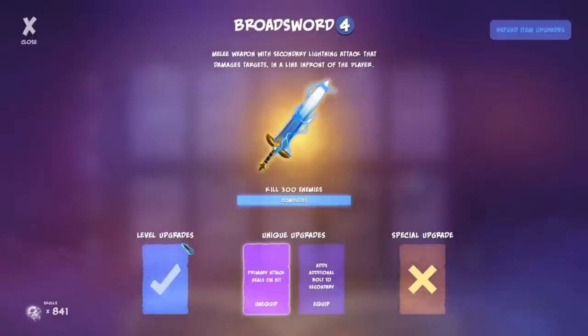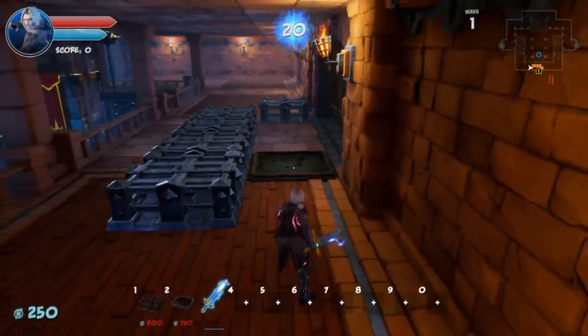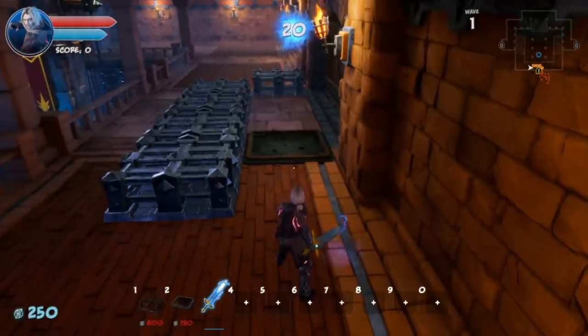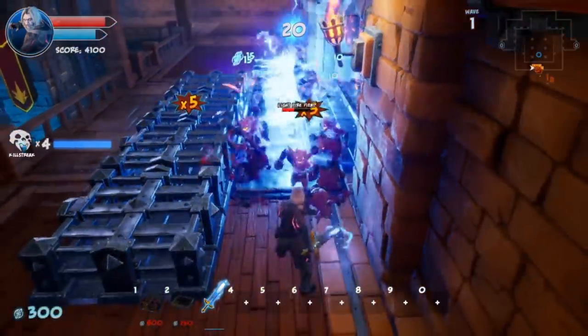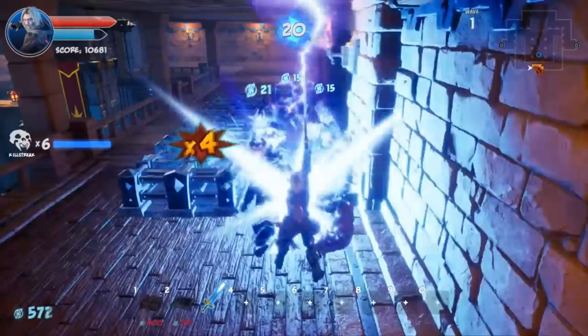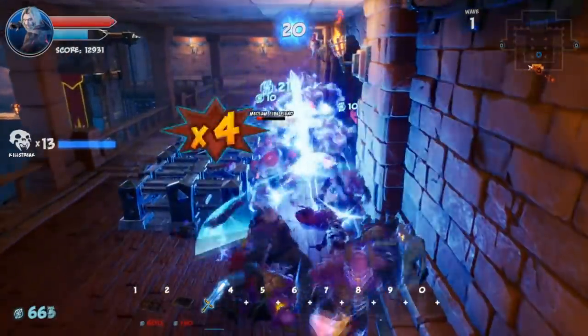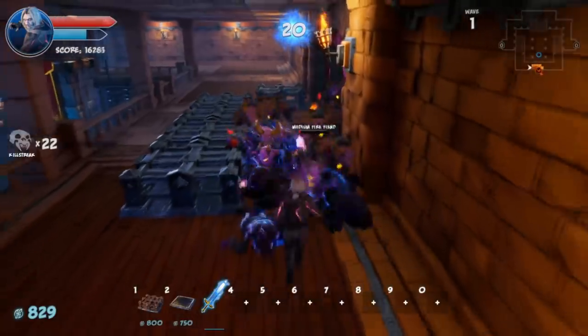Even 40 damage per bolt isn't enough to kill a light orc on its own. The primary swing does 50 physical damage, enough to kill a light orc. In the demo, I've got the heal on and secondary damage upgraded fully. It's one of those things where you have to be close enough — and unfortunately the barricade took some damage. The right mouse button lightning does a small shock that holds enemies in place, and killing electrocuted enemies does a small AoE damage.